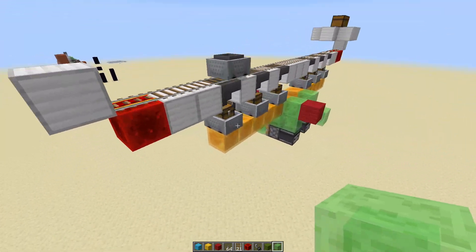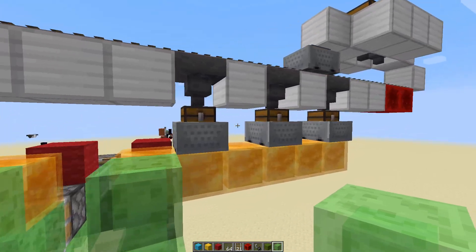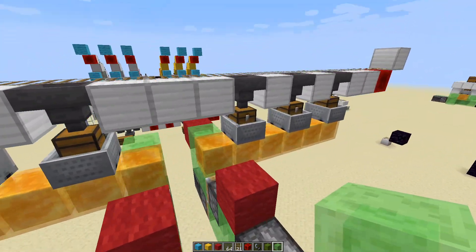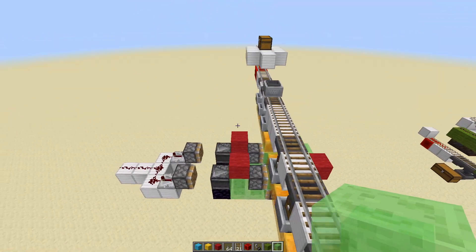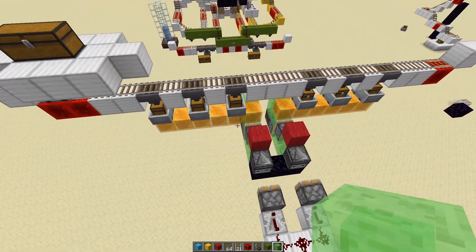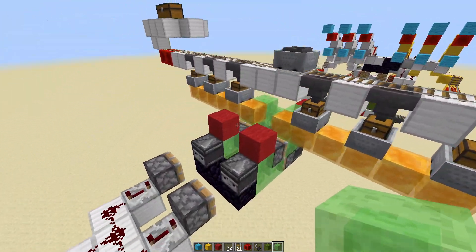What I have built right here is some sort of chest transfer — a transportation system. It's able to carry six minecart chests. I don't know how good this is — it's probably not great — but the point is that I created this flying machine just to transport chests from one location to another.